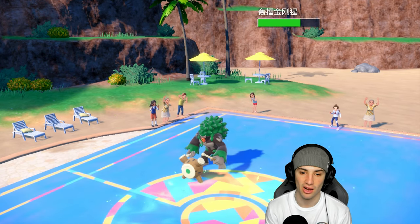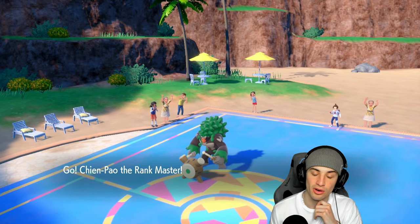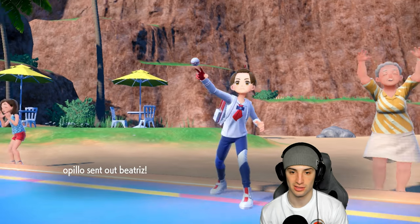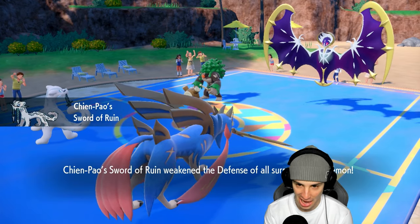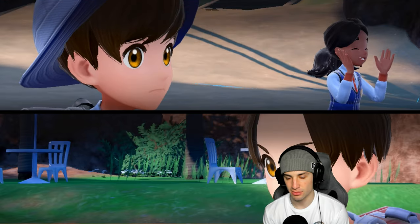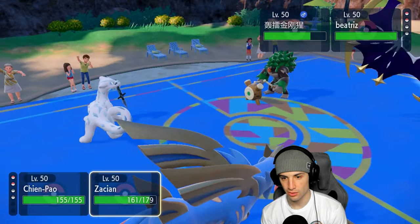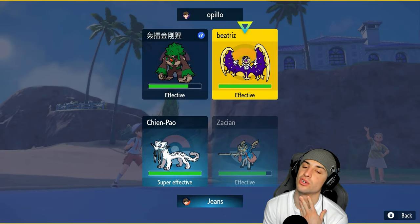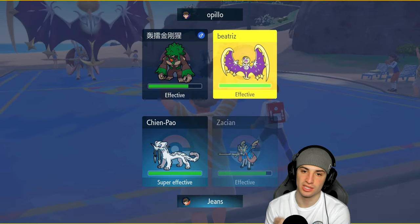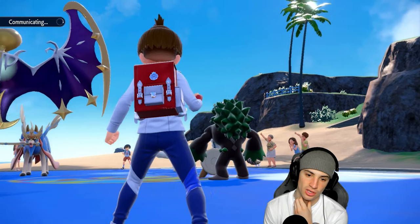Now I get Chien-Pao and Zacian on the field — exactly what I wanted. I wanted to get rid of Incineroar and get Zacian and Chien-Pao on the field, and that's exactly what we did. I have a Flying Tera and Focus Sash on Chien-Pao — ready to hit like a truck. The final Pokemon coming out is Lunala, which probably has Meteor Beam. I think we just maybe double down into Rillaboom with Behemoth Blade. We should have speed — your best bet would be to double down into Chien-Pao and Terastallize Rillaboom, but there's no great spot for us to Tera right now.